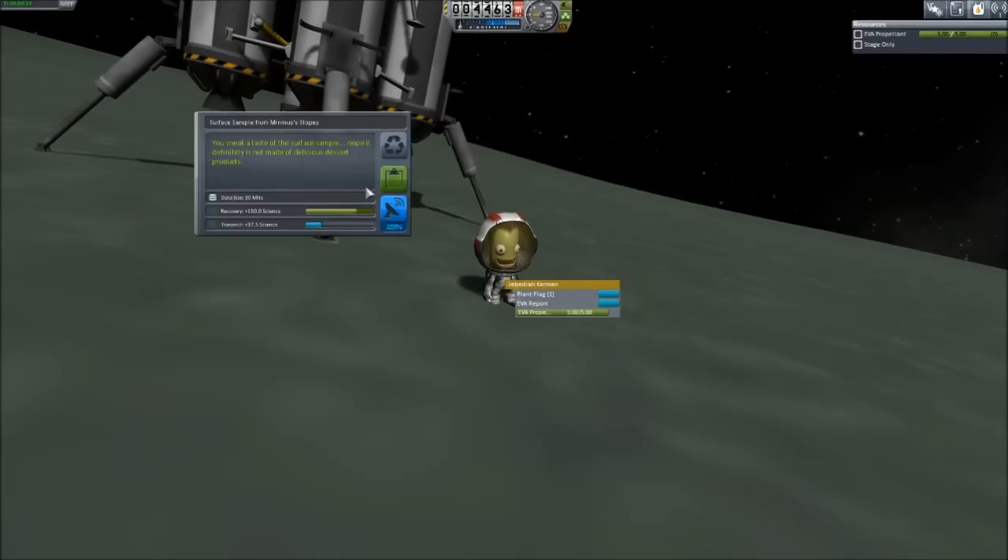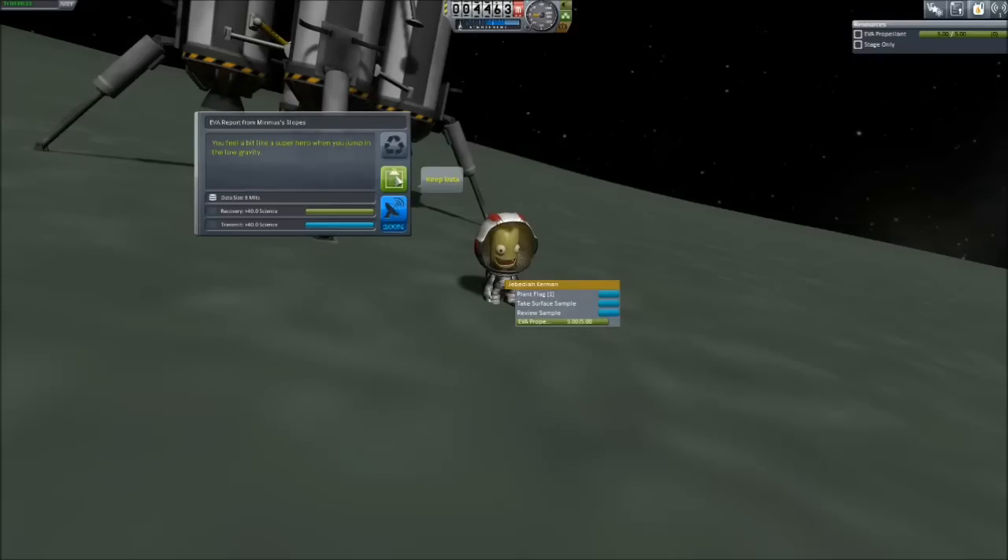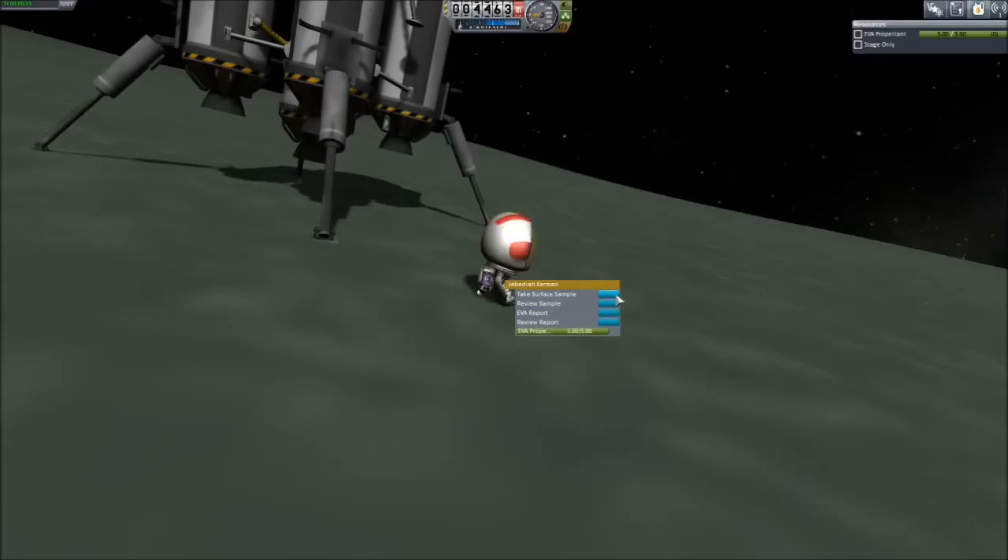Let's see here. Take a surface sample. We're on the slopes. Excellent. We actually have new data we can get. EVA report. Keep the data. Plant the flag.